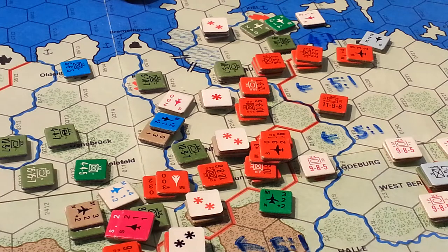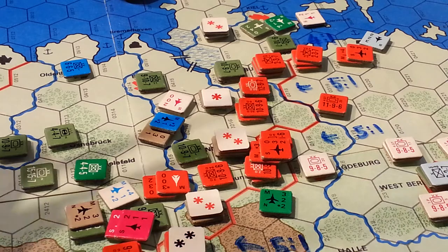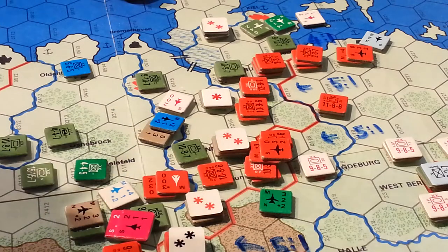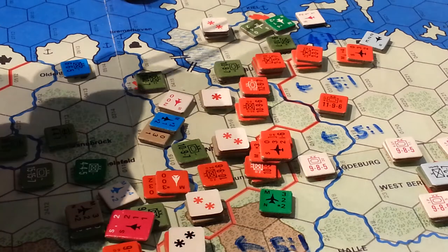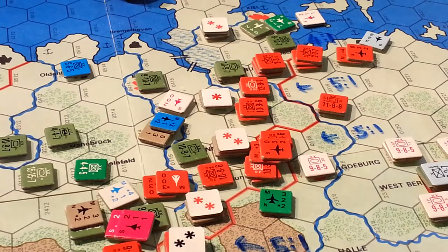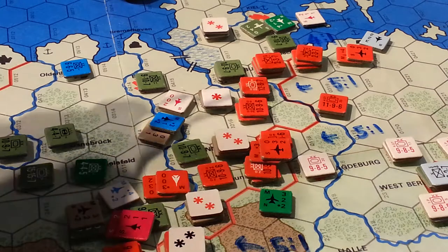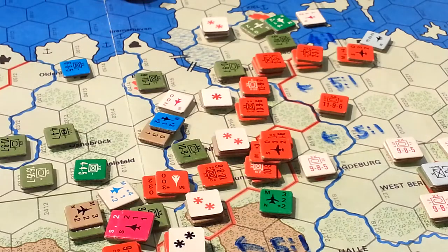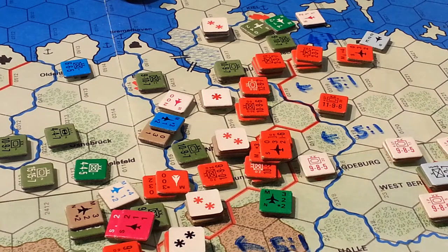Hey there everybody. Welcome to the Third World War from GW and we're playing the Battle of Germany scenario. We're in our very first turn, hanging out in the Pact first phase, the pact segment. It's time to allocate air to each of the combats going down this turn, and the very first one is way up here in the north in Lubeck. The Soviets want to allocate a ground attack against the Americans there.